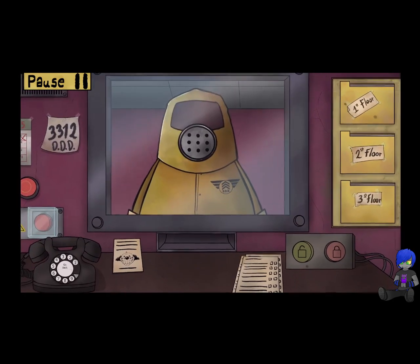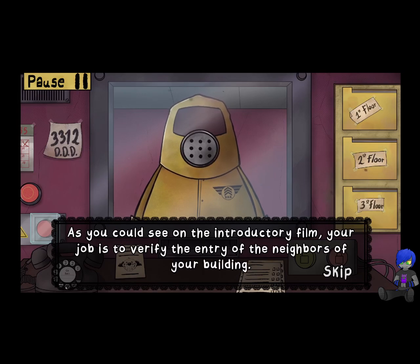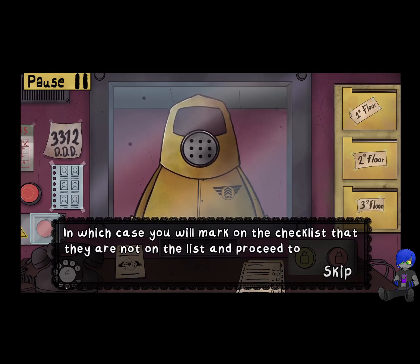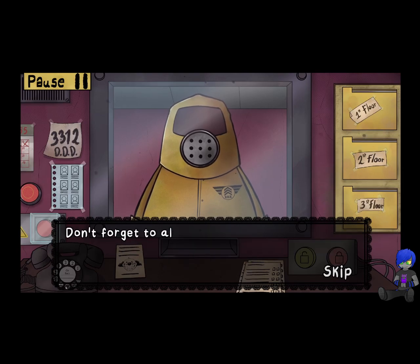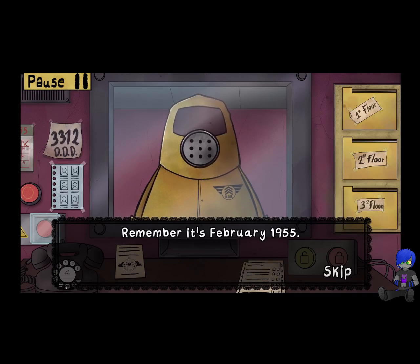Alright, so all we got to do is keep these doppelgangers from coming in. Welcome and congratulations on your new job. Your job is to verify the entry of the neighbors. Each day there will be a list of individuals who will request entry to the building. It's possible that there are individuals who request entry and aren't on the list, in which case you will mark on the checklist that they are not on the list and proceed to question them. You must verify that the ID and entry request are correct and have the respective DDDs. Don't forget to check the expiration date on the ID. Remember, it's February 1955.